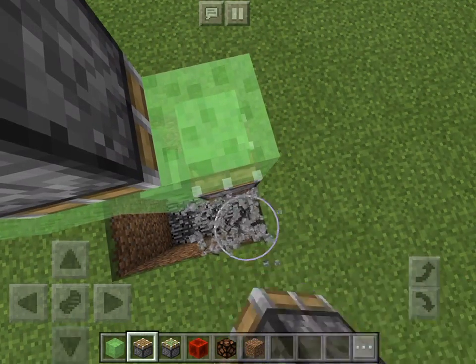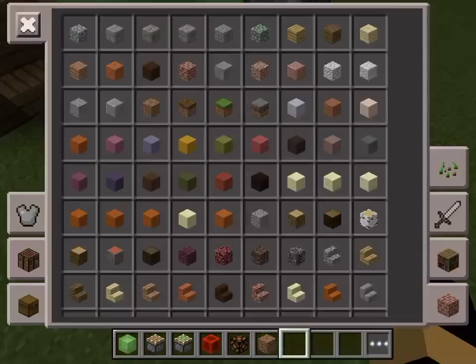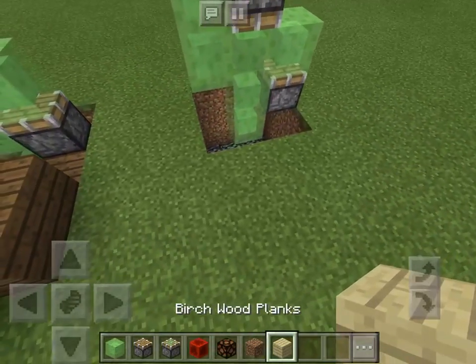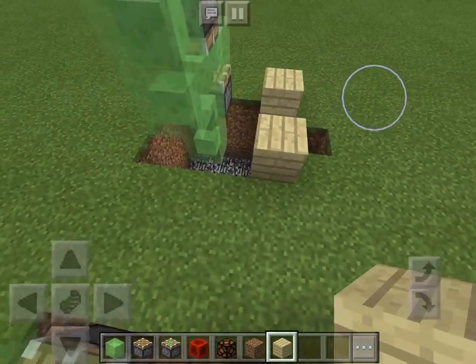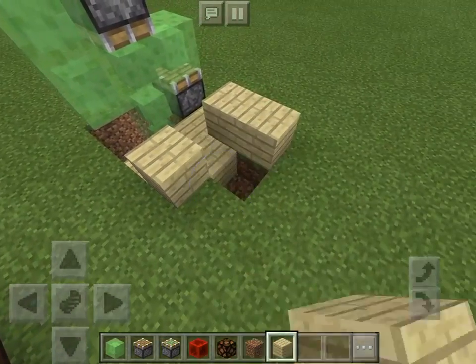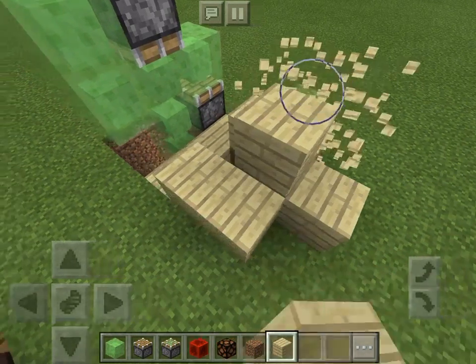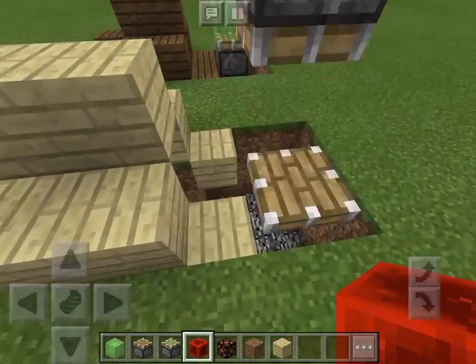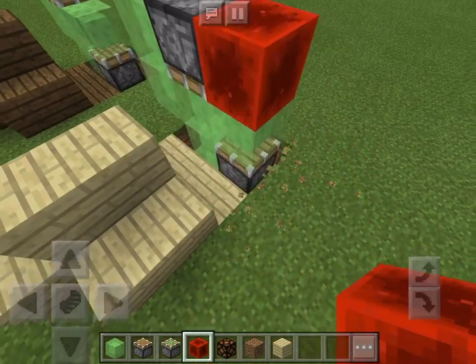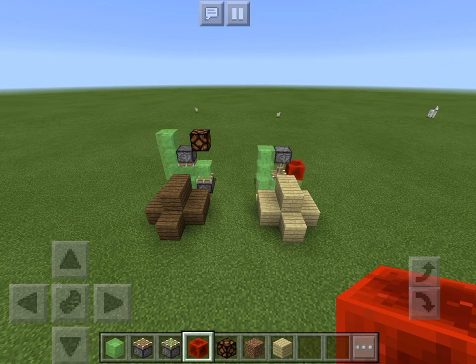Place it upwards. Break that block. And then all you need to do is break two blocks like that, and put it like that. Then break that one, do that, and place a redstone block right there. That is how you make the sticky piston secret door out of redstone.